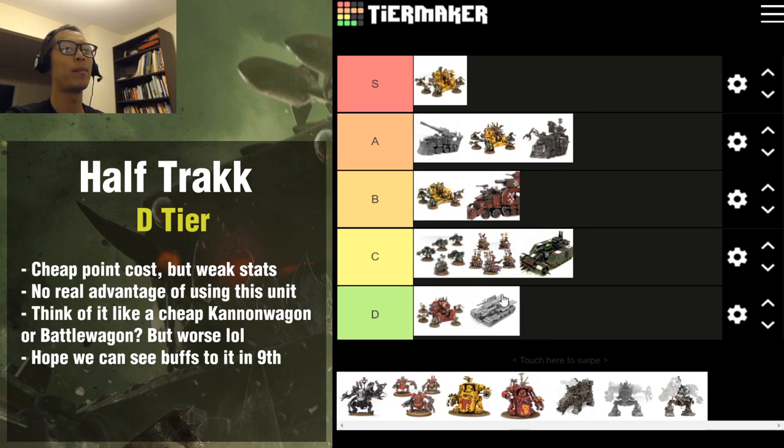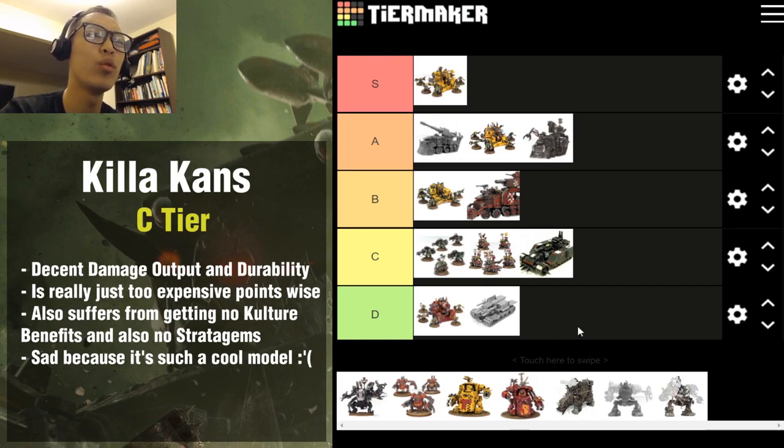The Big Trakk I'll put at D tier. It suffers from being too ambiguous — it doesn't have a strong role in the Ork army right now. It is a cheaper way of getting the super Kannon, but the problem is it doesn't get the +1 to hit that the Kannon Wagon gets, which is a big part of the Kannon Wagon's strength. So the Big Trakk is less reliable in shooting and also more squishy. In this rare case you'd rather actually spend the points on a stronger unit, whether that's a Battle Wagon, Kannon Wagon, or even a Gun Wagon.